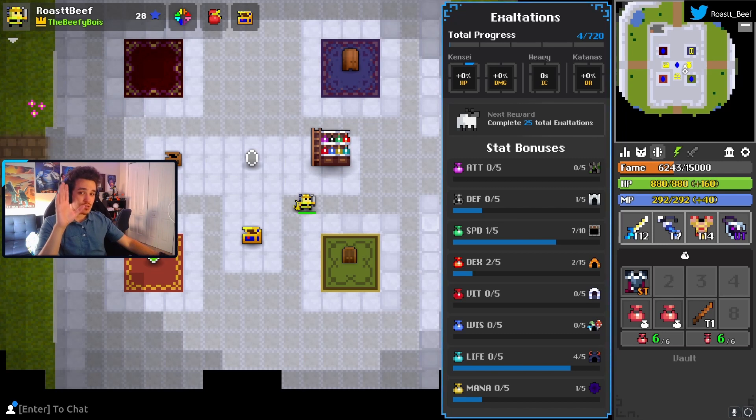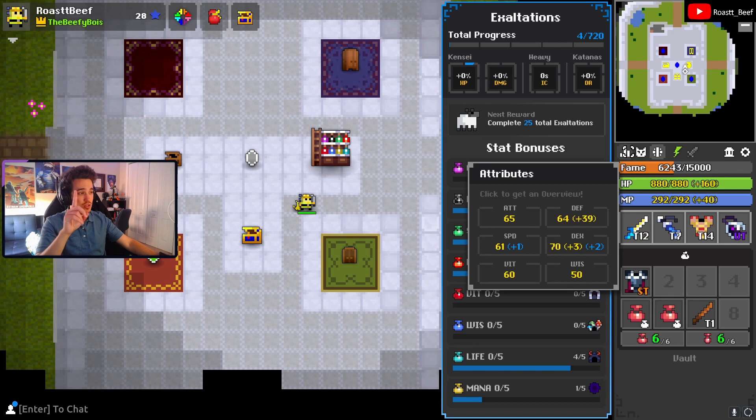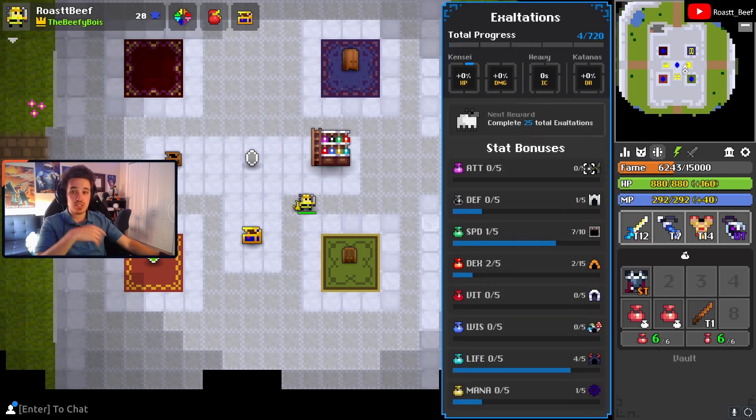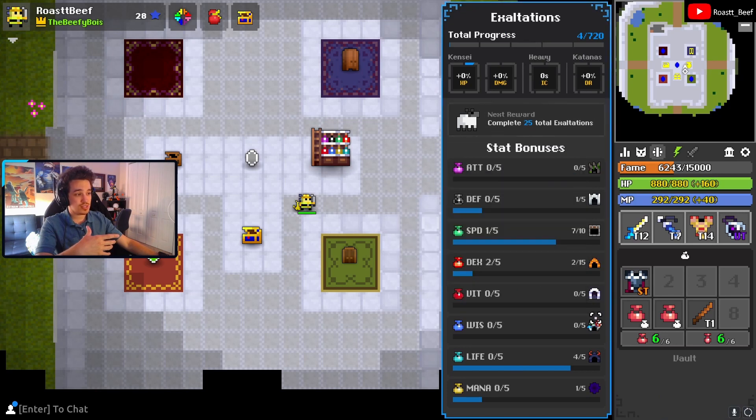Exaltations in Realm, as a new player, seem so far and away that you'll never reach them. But don't worry — with a bit of time and practice, you certainly will. The basics of the system are as follows: hit 8/8 on a character, so where all your stats are yellow and maxed out, to start earning Exaltation progress for that class. Each completion of an Exaltation dungeon counts up towards your next Exaltation point.